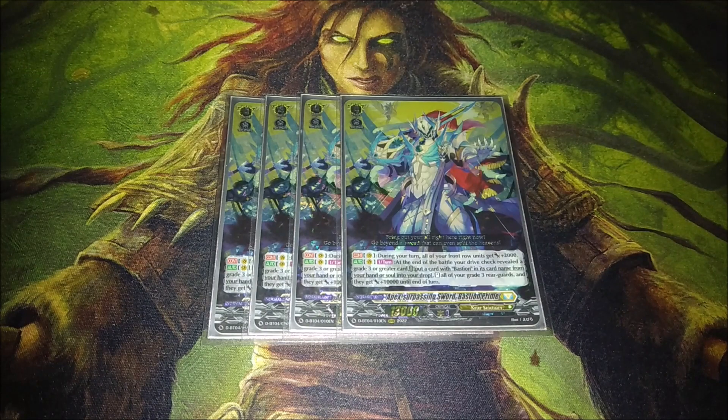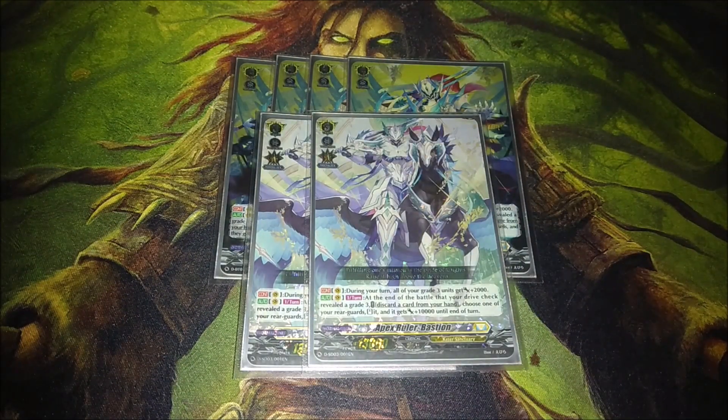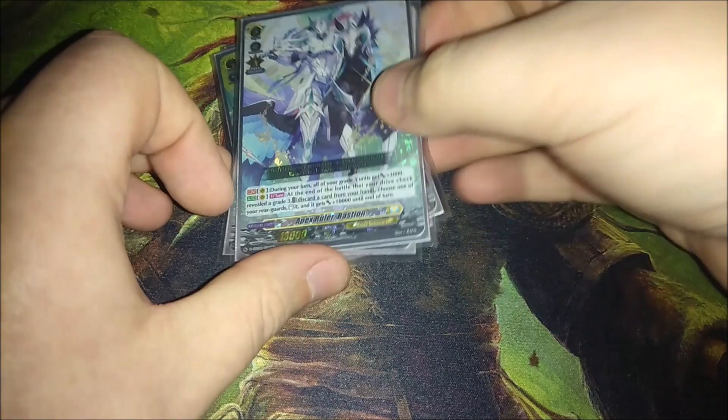Next we have two extra copies of the regular Bastion. I feel like two was fine — with one of the new support cards in the deck, there's actually a pretty cool line where you can set up a Bastion on top of your deck to pretty much guarantee the Prime skill. I do think two is fine, but three is an option because sometimes the Persona ride can matter. If you don't have a great setup for your Prime turn, going wide with the regular Bastion could actually be more optimal. So you could play three, but I decided to stick with two. Six Bastions in total.